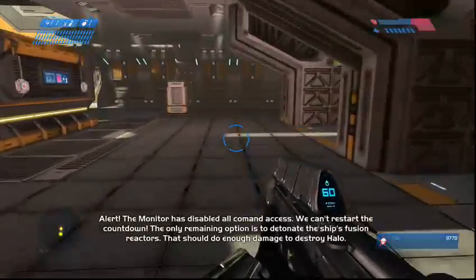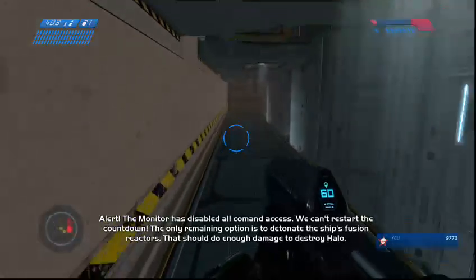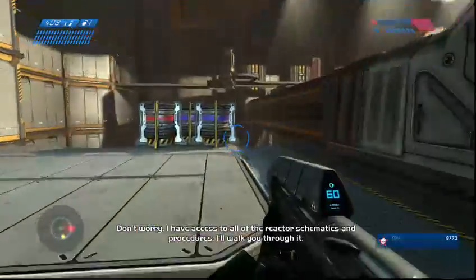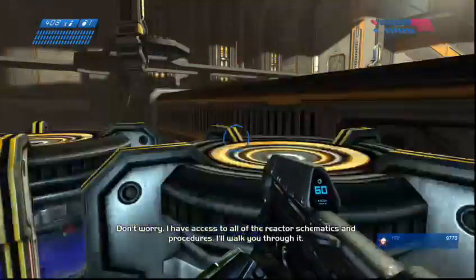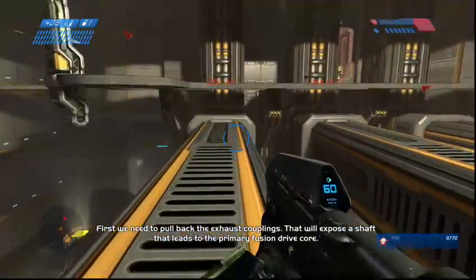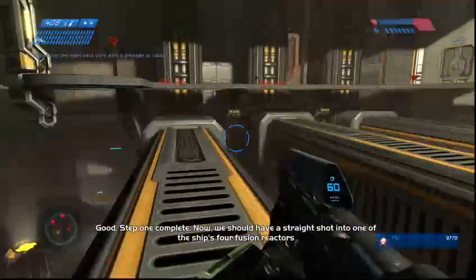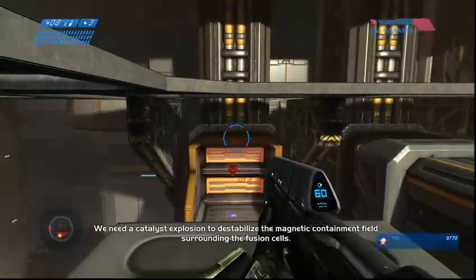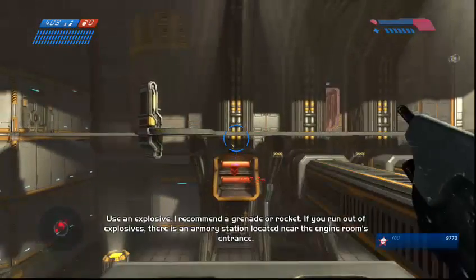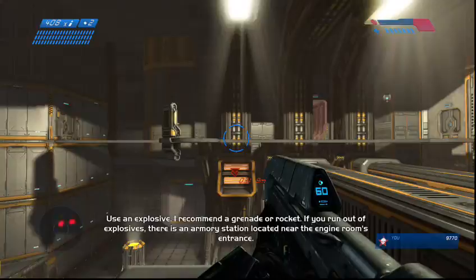Alert — the monitor has disabled all command access. We can't restart the countdown. The only remaining option is to detonate the ship's fusion reactors. That should do enough damage to destroy Halo. Don't worry, I have access to all of the reactor schematics and procedures. I'll walk you through it. First, we need to pull back the exhaust couplings. That will expose a shaft that leads to the primary fusion drive core. Step one complete. We have a straight shot into the fusion reactor. We need a catalyst explosion to destabilize the magnetic containment field surrounding the fusion cells. Use an explosive — I recommend a grenade or rocket. If you run out of explosives, there is an armory station located near the engine room's entrance.